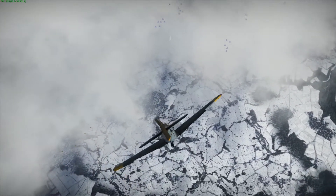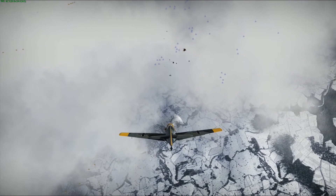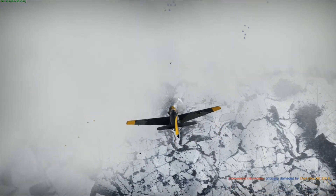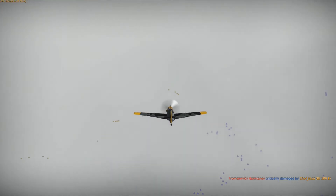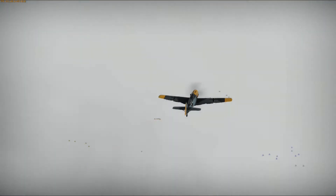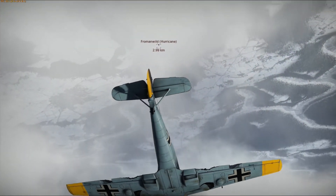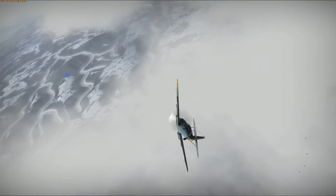But today we're going to be talking about energy fighting. Now, in air combat there are three schools of thought — three doctrines. You have boom and zoom, then in the middle you have energy, and last but not least you have the turn-and-burn, or turn fighters. Boom and zoom: come from high, pounce on your target, put some lead on them, and then zoom away. Get out before they can do anything.